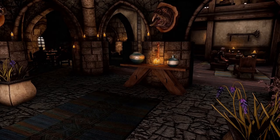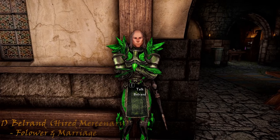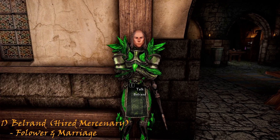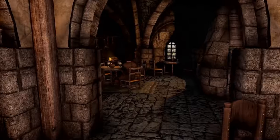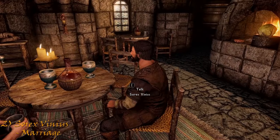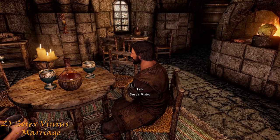Starting with the notable NPCs: when you enter on the right, in the corner leaning up against the wall, we can find Belrand. He is a potential follower with marriage prospects. Turning right and at the end, sitting at the table, we can find Sorex Vinius, who I mentioned before. He can't become a follower, but can be married.